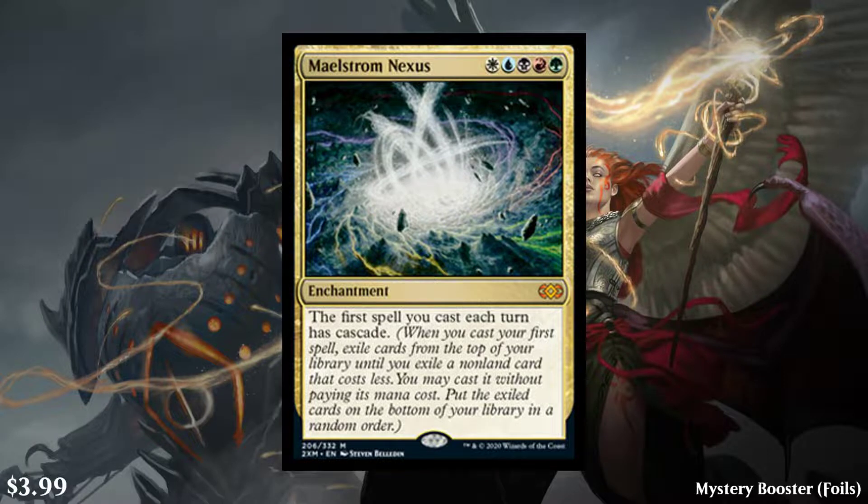Next we have Karthas, Tyrant of Jund. It's a 7-cost black, red, green legendary creature dragon, 7/7 with flying and haste. And when it enters the battlefield, gain control of all dragons, then untap all dragons. Other dragon creatures you control have haste. So this is another Mythic going for about $8. Honestly, I feel like an average rare should be going for $8, so seeing a Mythic at this price is a little ridiculous.